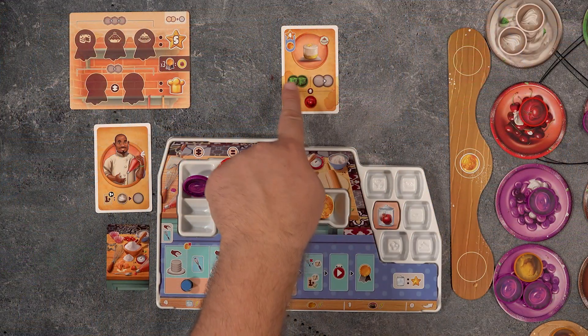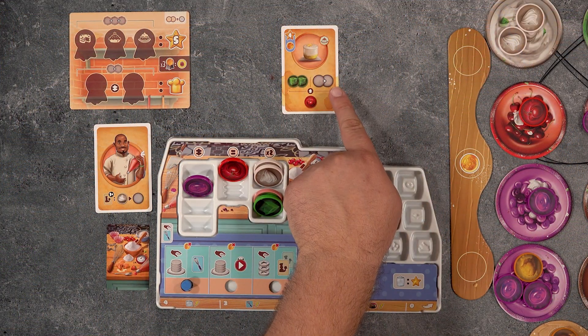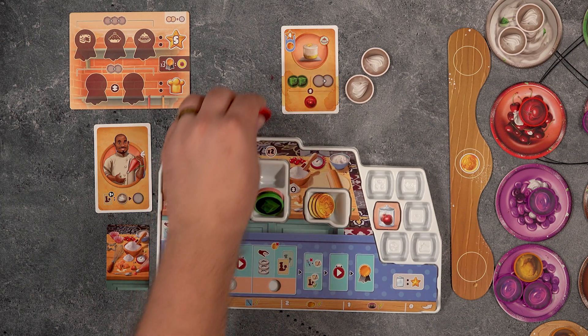When preparing a recipe, you must turn in ingredients matching the ones shown on the recipe. If ever the ingredients are shown as gray, you can use any ingredient type you like so long as they are not a color that's also shown on that recipe. Remember, you can always use super ingredients as a wild ingredient type.